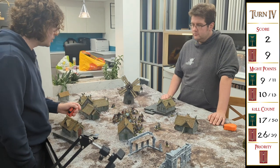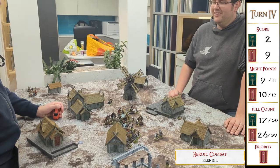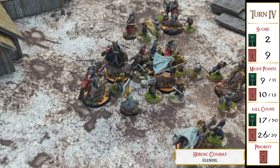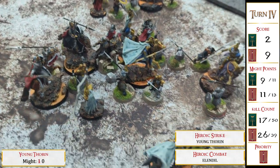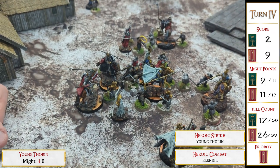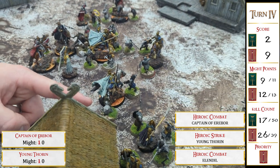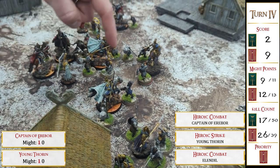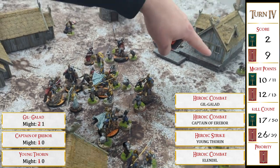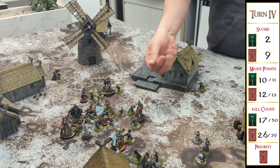I call a free heroic combat with Elendil on Thror. Thorin calls a heroic strike and there's also a heroic combat with my captain — he's clearly planning to wrap into Gil-galad, who I'm going to heroic combat out of the way to try and get the back objective. We roll off for which heroic combat goes first.